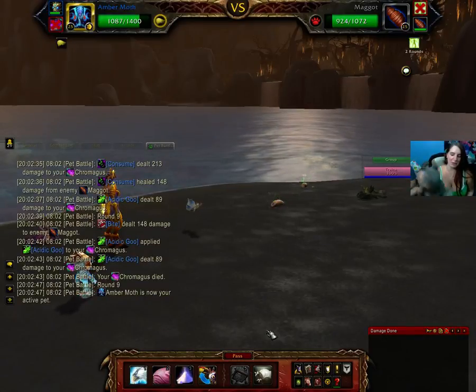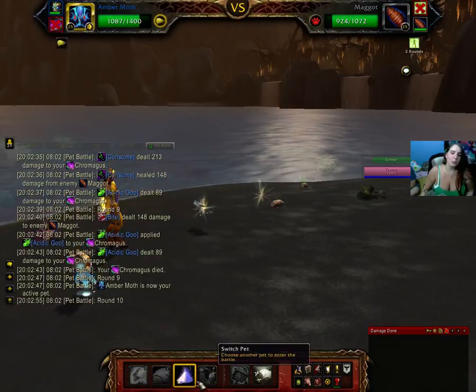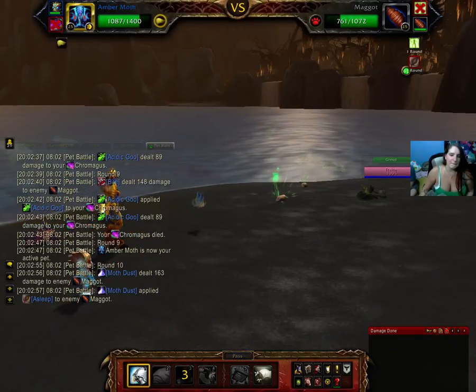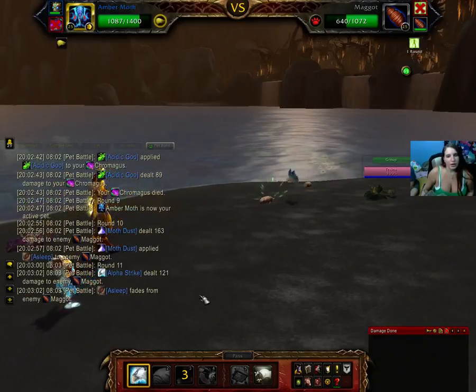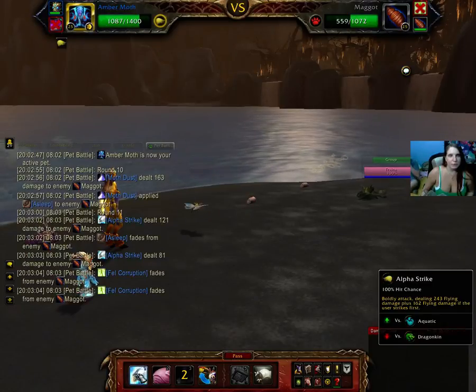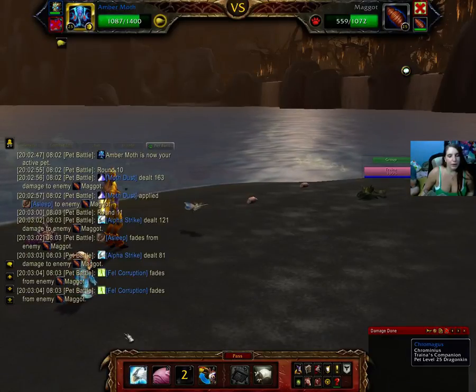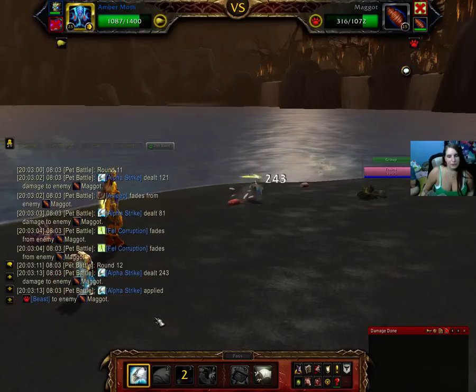Oh, and we have a Frost Wolf Pup too. We'll use Moth Dust — that will put him to sleep. We'll use Alpha Strike, and it does a little bit of extra damage because we are quicker. By a lot. And we'll just finish with Alpha Strike.